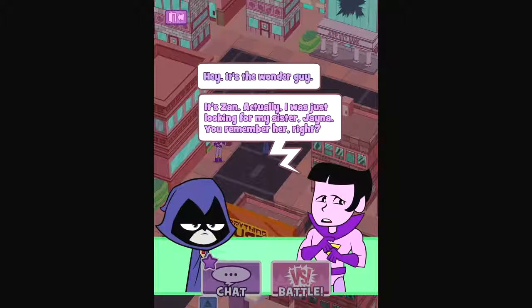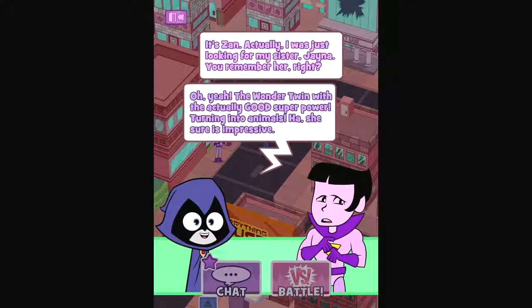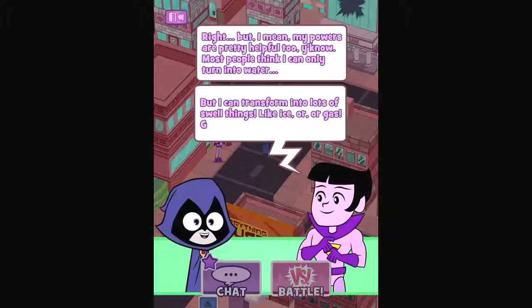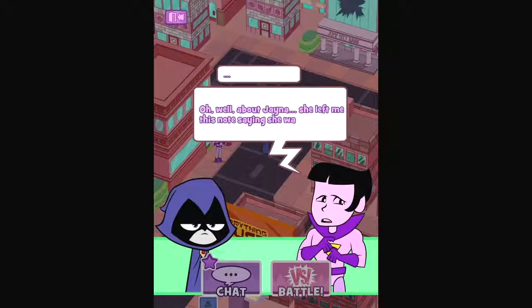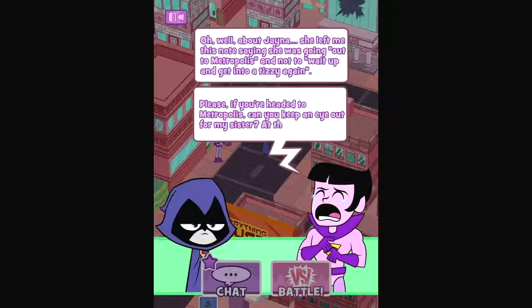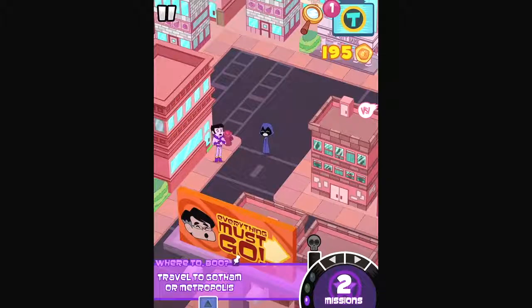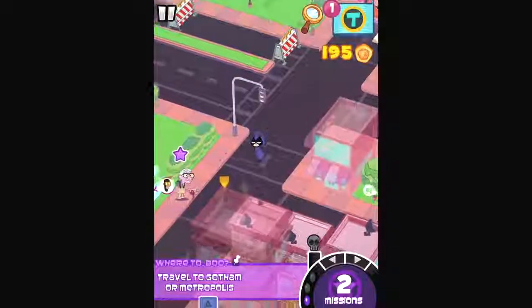Hey, it's the Wonder Guy. It's Zan. Actually, I was just looking for my sister Jayna. You remember her, right? Oh yeah — the Wonder Twin with the actually good superpower: turning into animals. Most people think I can only turn into water, but I can transform into lots of things like ice or gas. Gas is more useful than you think. She left me a note saying she was going out to Metropolis. If you're headed there, can you keep an eye out for my sister? She'll miss family board game night — you can't miss family board game night. So find the useful Wonder Twin.